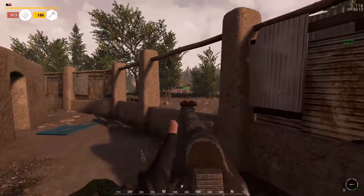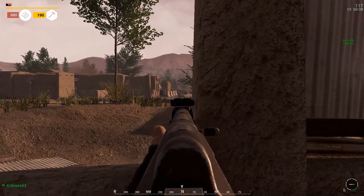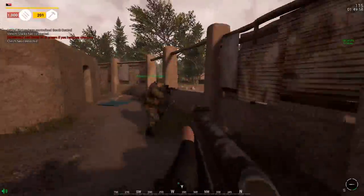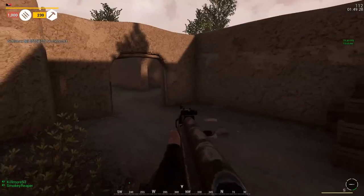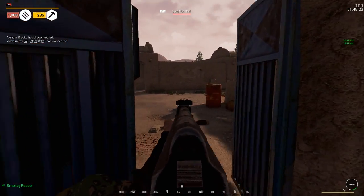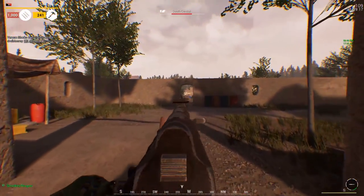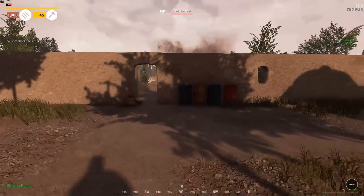Maps such as Fools Road have had tunnels added to them. This is something that the devs have been showing off in their dev blogs — the fact that there's going to be a bunch of subterranean compounds and tunnels connecting other buildings together is a really cool concept. It'll be interesting to see how it plays out. I wasn't able to hop onto a Fools Road map yet, but I'm looking forward to it just because the insane forest combat in that map can get a little overwhelming at times and it would be nice to have a corridor to kind of simplify the combat.